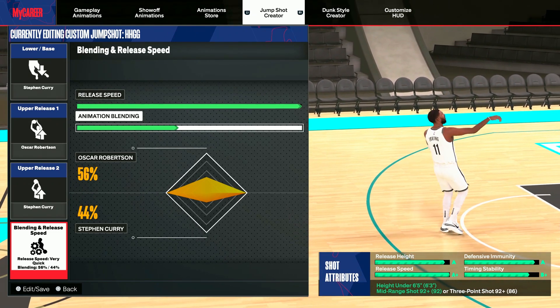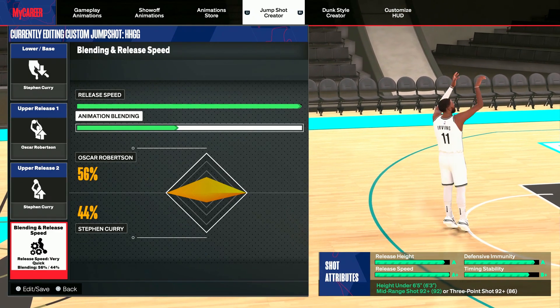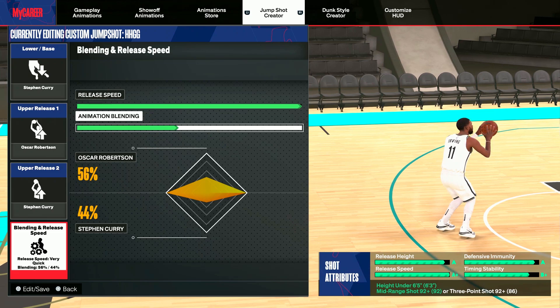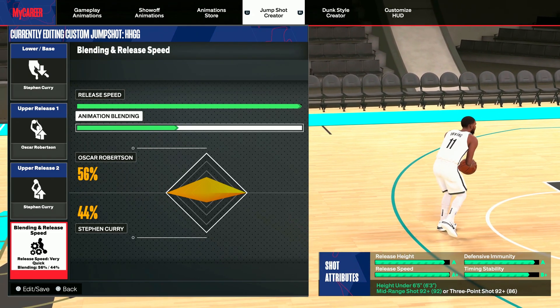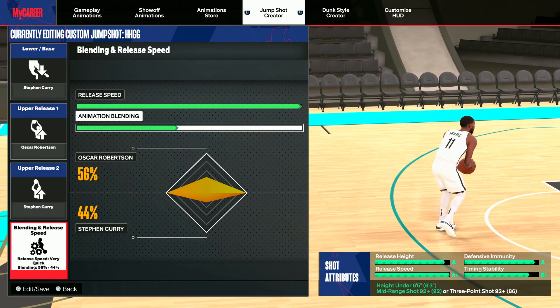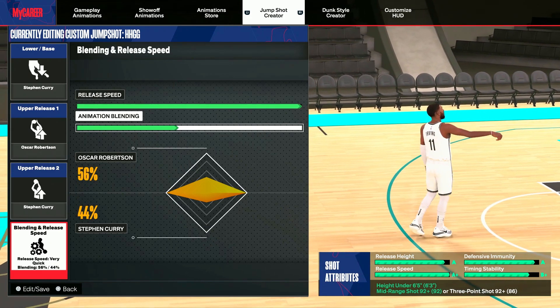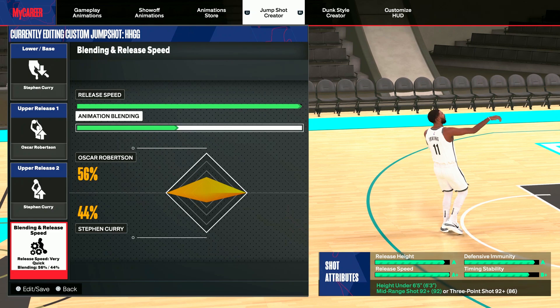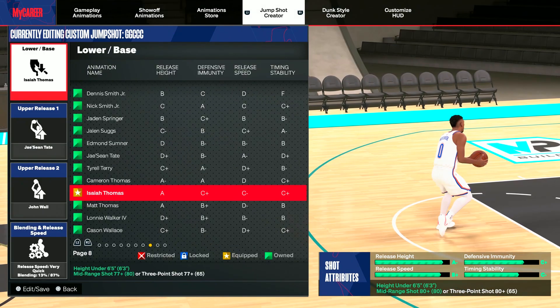Another jump shot for this build requires a 96 three-point rating — it's Stephen Curry, Kyrie, and Stephen Curry, and the blending is basically the same. So instead of Oscar Robertson it's Stephen Curry. Y'all can use either one though. That's the jump shot for this build, so I'm gonna go ahead and show y'all the next jump shot.